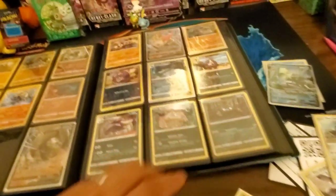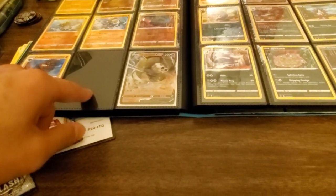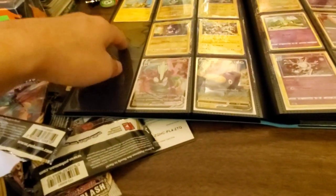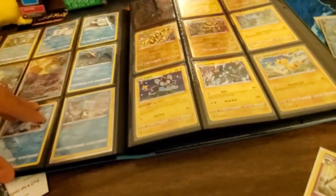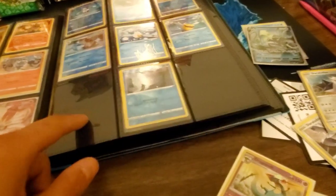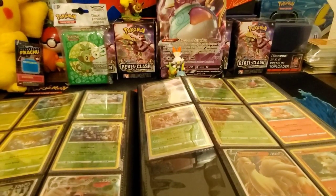Pretty much everything's filled in the binder. There's Carkol — that's how you say it — the rare. We just got Hatterene, still need Dragopal regular V, Toxtricity regular V, and Eiscue V in the top corner. There's Seismitoad right here, and Arcanine — which we have — plus we also need Ninetales. That's it for today's video — thanks for watching, stay tuned for more Rebel Clash openings!